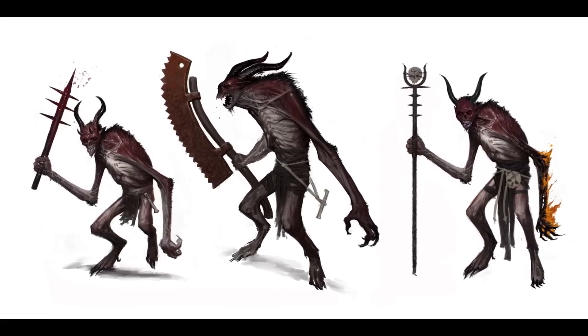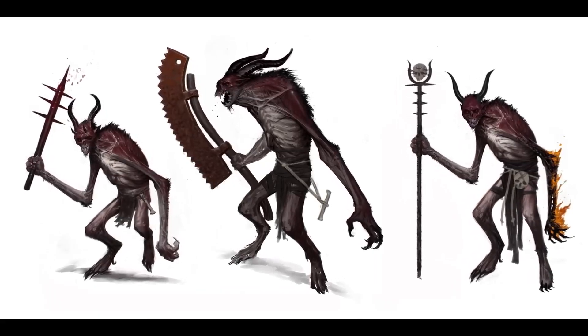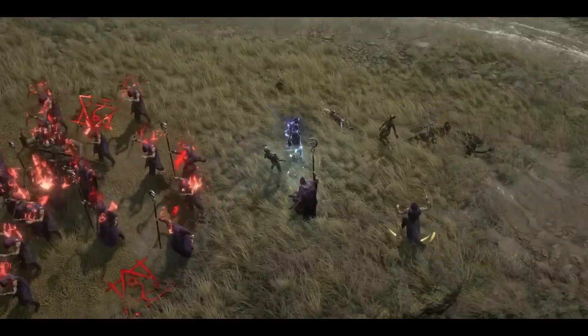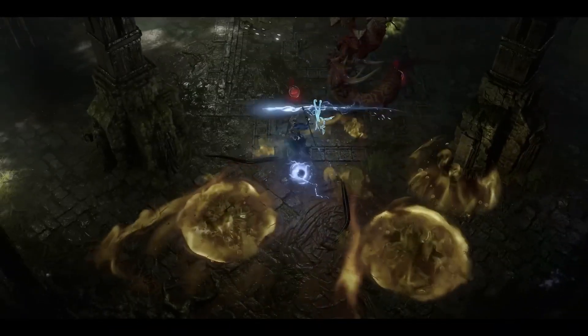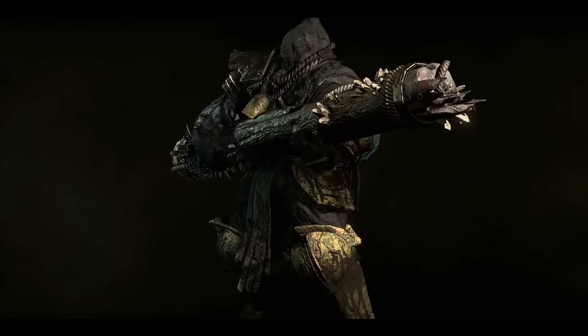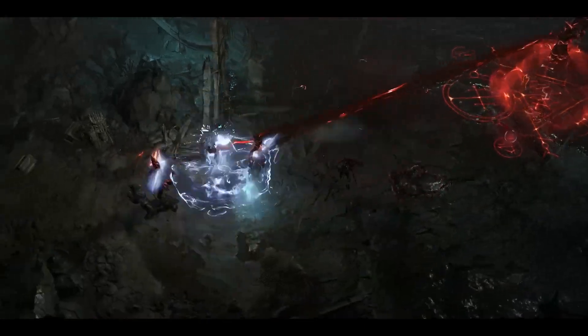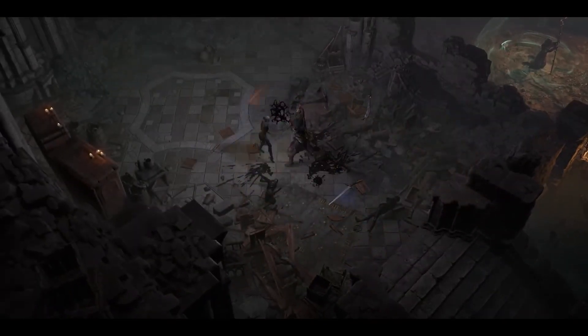We definitely redesigned some of the monsters. For example, the Fallen family has gone through a major redesign to make them feel more grim, a little scarier, a little darker to match the tone of Diablo 4. Monster families describe the group of monsters that create a combat experience. A lot of times they'll be brutes and swarmers, melee or casters — that's the term we use to sum up the vampires, the drowned, or the undead. All of them have unique abilities but they synchronize together, bolstering each other on the battlefield so that every time you fight a pack of, say, Goatmen, it's always different.